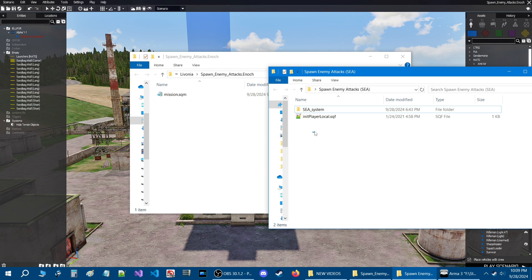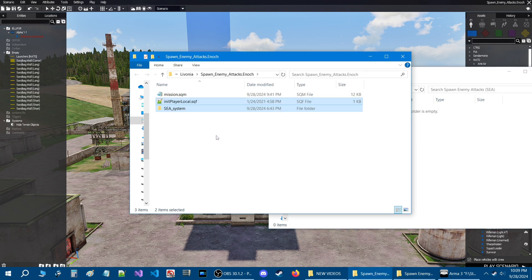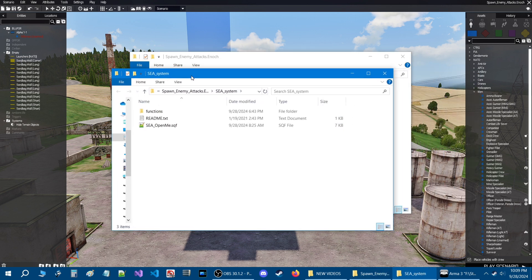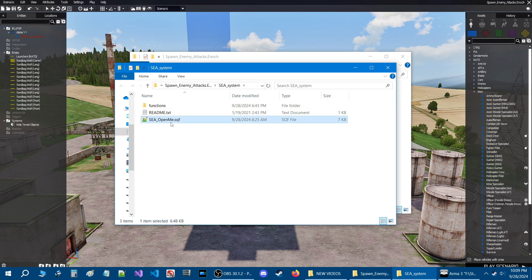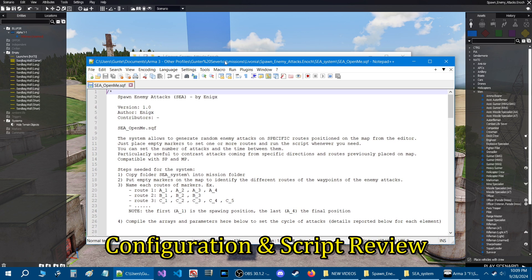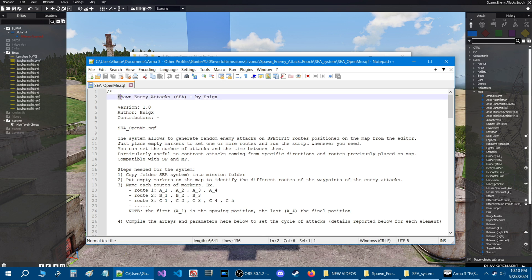Once you get it, what you're going to do is take these two files and put them into your mission folder just like that. Once you have them in your mission folder, go to the folder c_system and open it. Once you're in this folder, go to c_openme.sqf — this script is for the initialization and configuration of the main functions of the script, Spawn Enemy Attacks, and it was created by Enix.